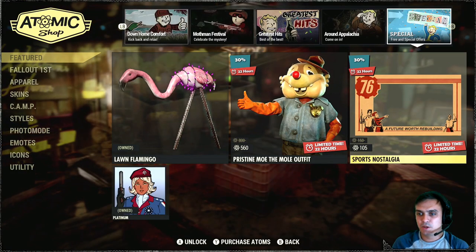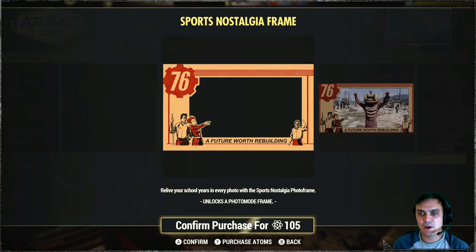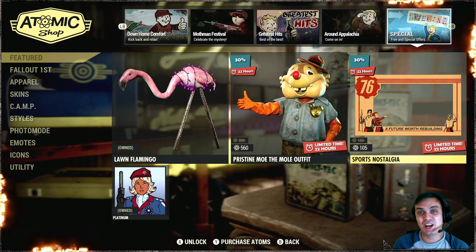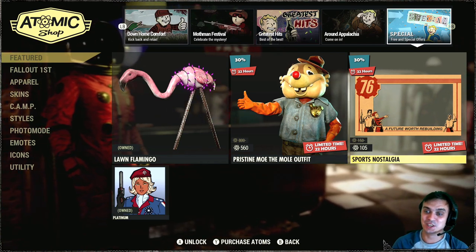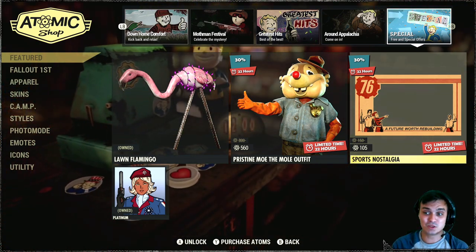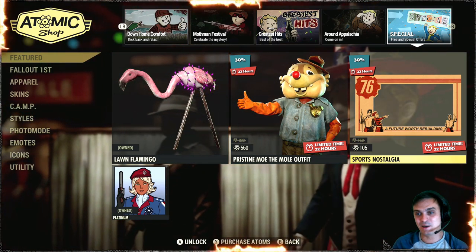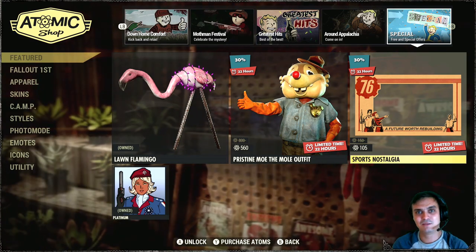Alright, so for the atomic shop today we've got the Sports Nostalgia Photo Frame for 105 Atoms — that's a 30% discount. It's a little bit too much for photo frames. Personally I think they are all overpriced basically. Most of them should be free, and just a very few should cost maybe 50 Atoms, not 105 or 150.